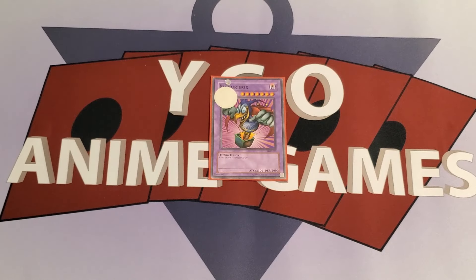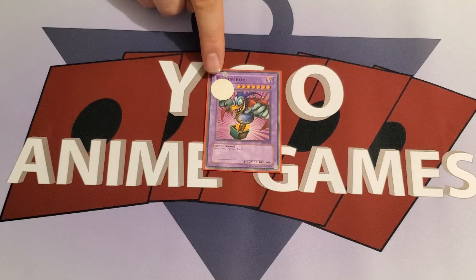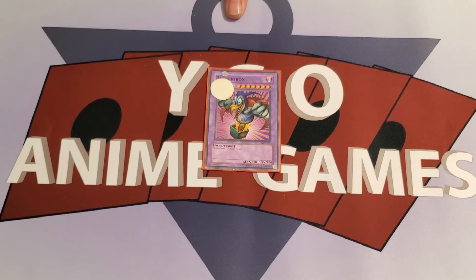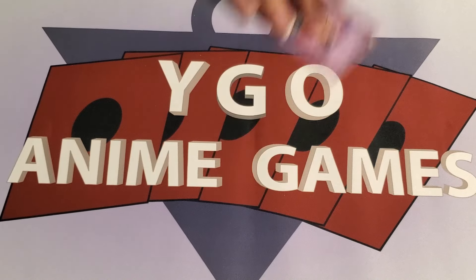Starting off with Bakura Box — for those of you that do not see a lot of our videos, we put a white sticker on the front of the card like this, which indicates that we're playing with an errata, which is a modification of the effect. For our intents and purposes, we played Bakura Box as a normal monster, just like it was in the anime in Duelist Kingdom, so no tributes required. Treated as a normal monster.